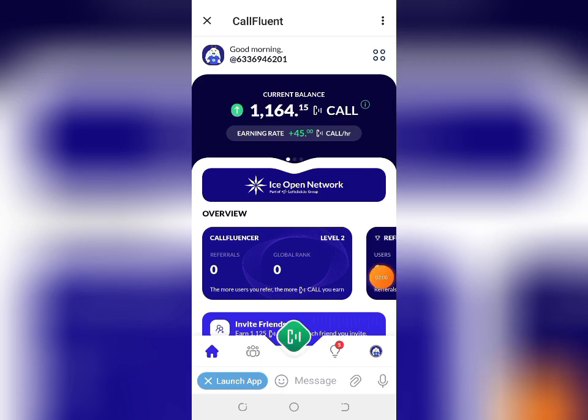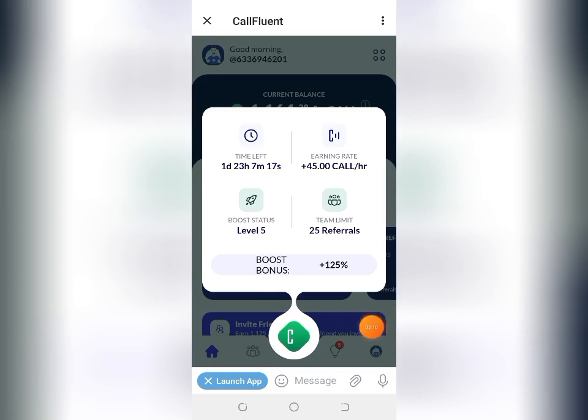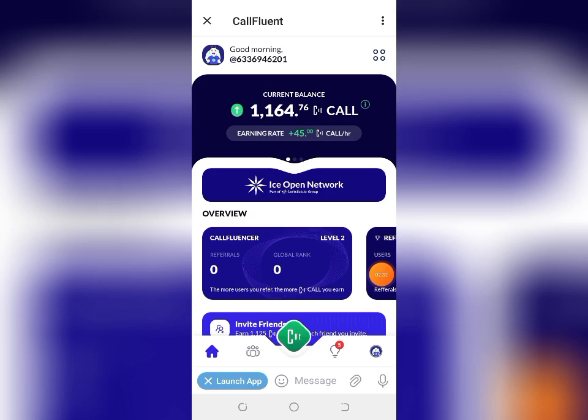Click Done. You can now see my mining rate has increased. Click the boost button again to confirm — it now shows I am mining at Level 5. The maximum number of persons I can invite is 25, my time left shows one day, and my bonus is 125% for upgrading my account.